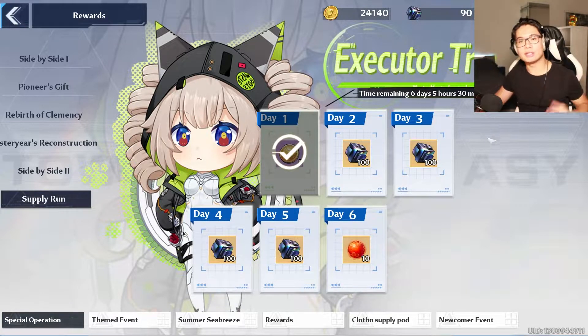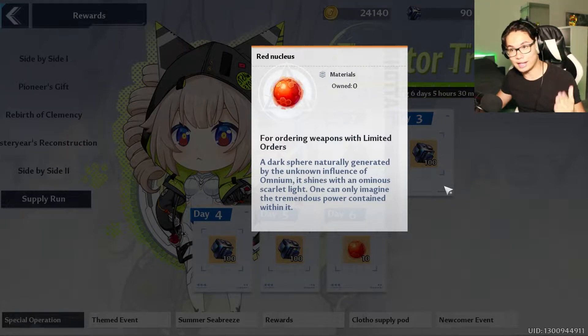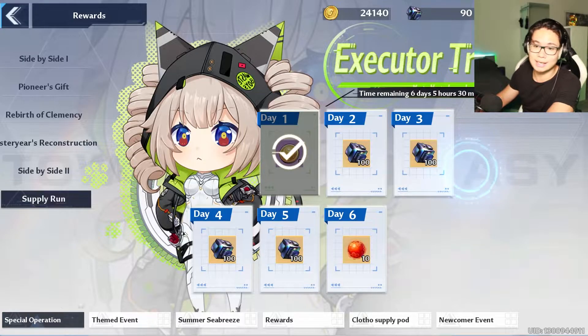This is a daily login event. You log in every single day and you will get the gifts. It is quite easy, just do it. You will get 10 red nucleus at the end. That is insane.